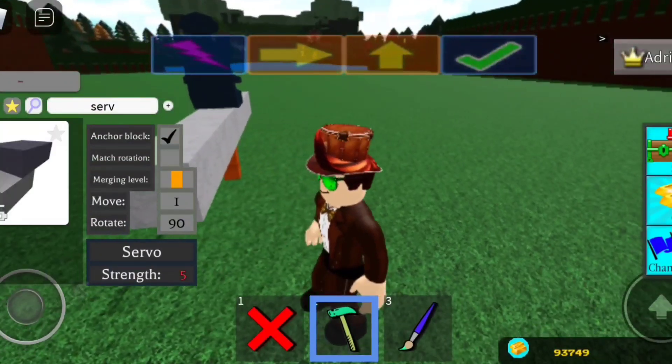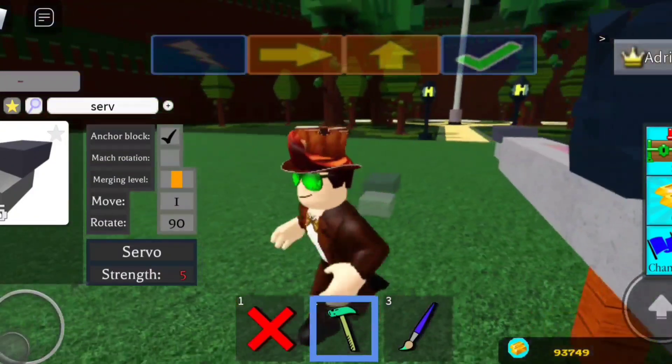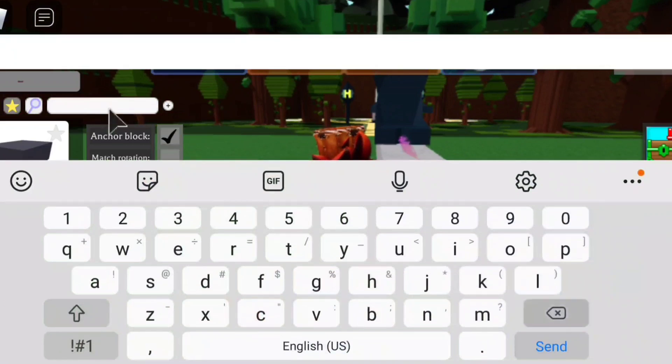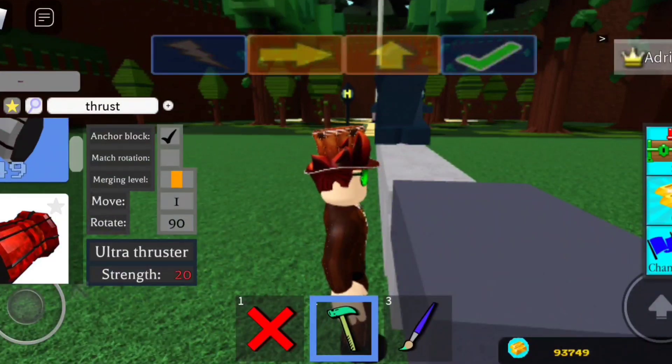Now you want to grab a servo, place it like that, do the exact same thing, and then you want to grab the thrusters — I totally spelled that wrong — thrusters, yes.